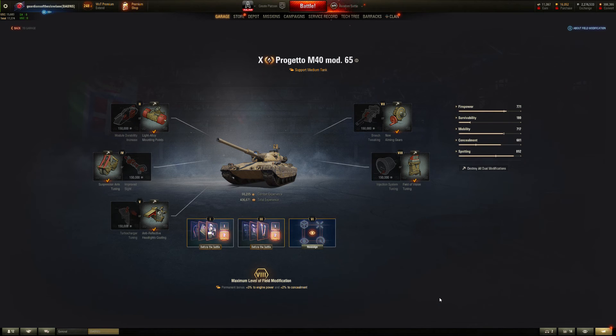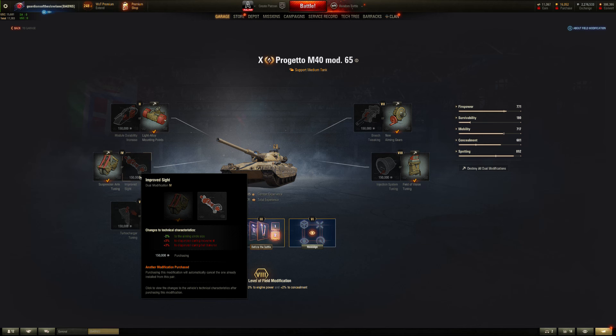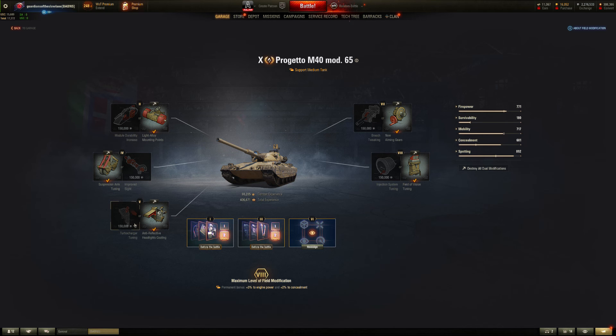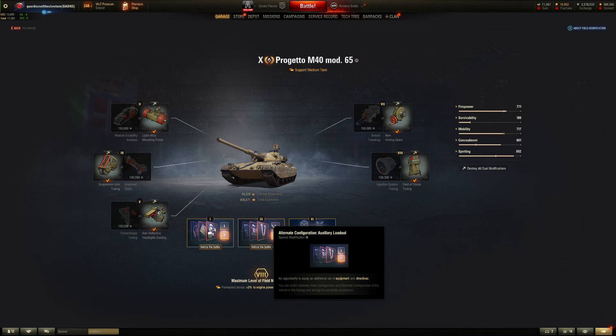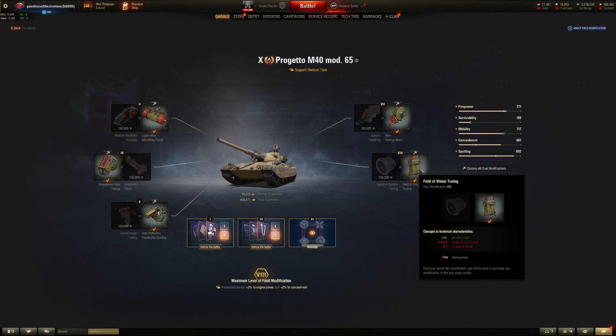Now for the field mods. For the first slot we took hull and gun traverse speed — I think that's the right one. For the second, we went for better dispersion during movement and gun traverse rather than increased aiming. A little extra concealment never hurt anybody — no need to take the turbocharger tuning. Then aiming gears to increase aiming speed and reduce circle size, though we do lose a little bit of reload time. Finally, for the last mod, I looked at view range versus speed and power. Since making the video I've switched this between EU and NA accounts, but I think the right choice is the extra speed and power.